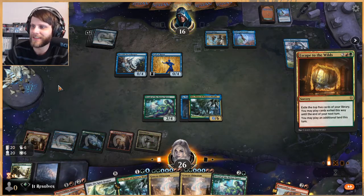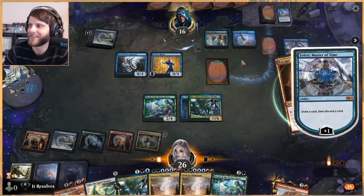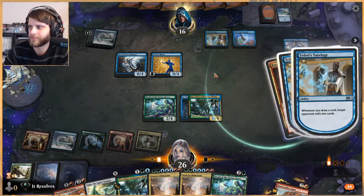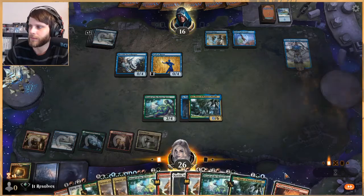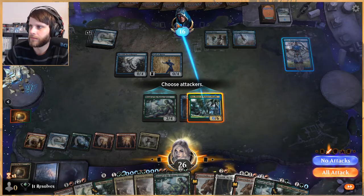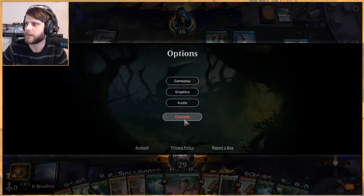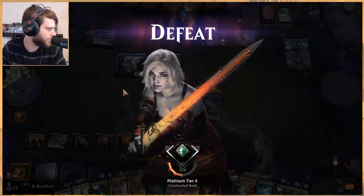Well, let's make it even easier for them. Yeah, you got it. Turns out mill works pretty well against what we're doing. That is the only land we have. There's a Lotus Cobra — I'm going to go ahead and concede here. They only have to mill like 10 more cards so it's not worth it. We are so far three-and-two, playing for a fourth win here.